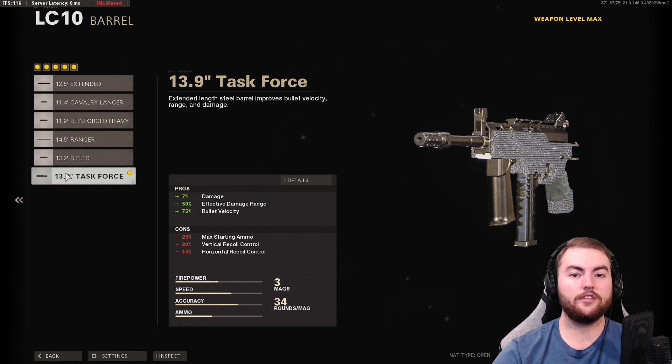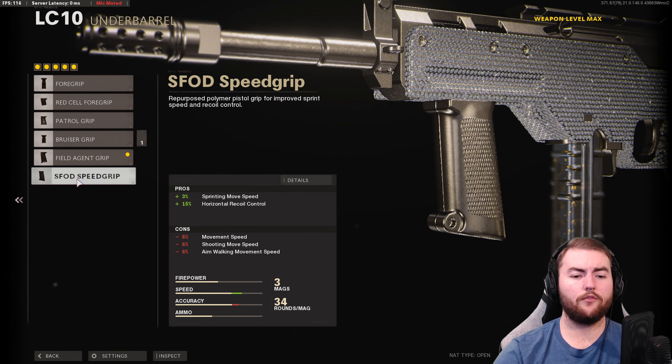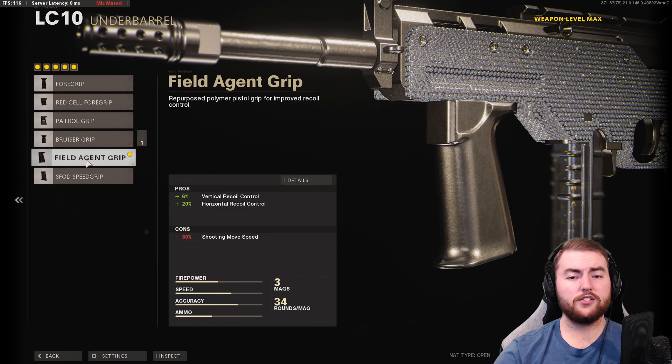Next, in the barrel slot, the task force option is really the only reliable choice for better hit detection with bullet velocity, increased damage range, and a little extra damage on top. In the underbarrel slot, we've changed things up — normally we'd run the speed grip, but the sprinting movement speed increase is not really significant at only 3%. So instead, the field agent grip keeps us on target with 6% vertical recoil control and 20% horizontal recoil control, which is a really nice option.